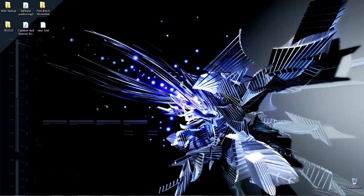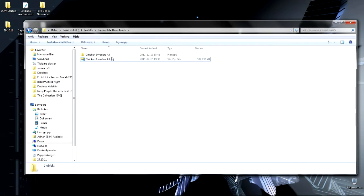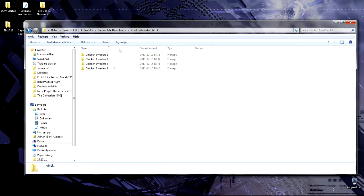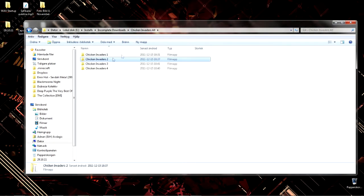You'll go to the link in the description and download the collection. When you've done that, you'll get a file called Chicken Invaders All.rar. Then you open it up, and inside you'll have Chicken Invaders 1 and 2 — the X-Men Edition and the original one.